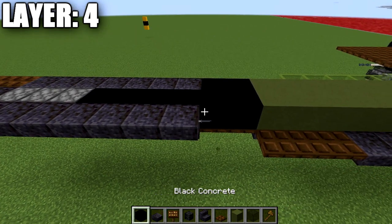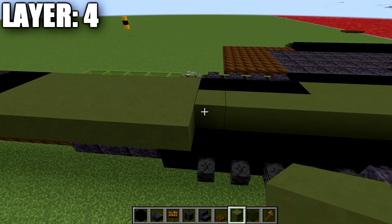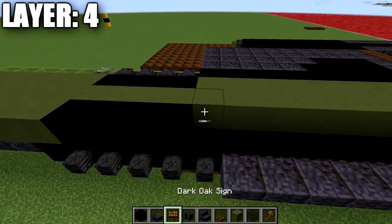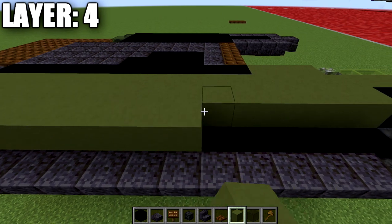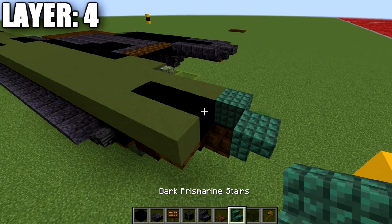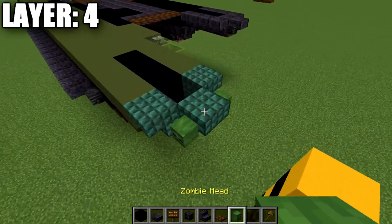Place two black concrete blocks, then go back seven green terracotta, then four black concrete. Continue with 18 green terracotta, a dark prismarine upside-down stair, and a zombie head on both sides of the forward stair. Place a green stained glass pane coming off the second block and another going back from that. Then place a mossy cobblestone wall, three green terracotta blocks, nine to eleven black concrete blocks, four polished blackstone walls, another mossy cobblestone wall, and five green stained glass panes.